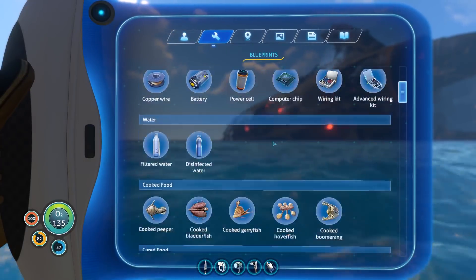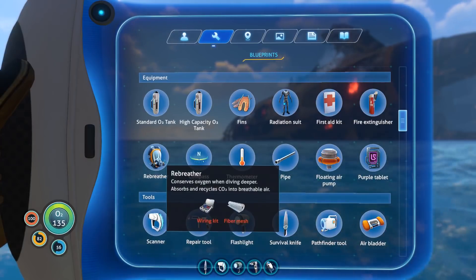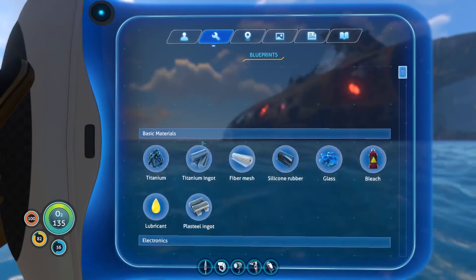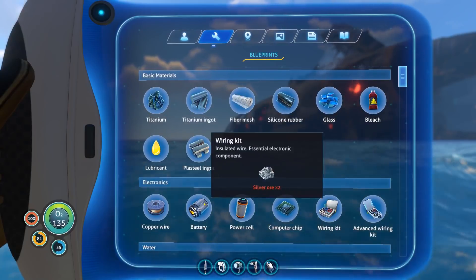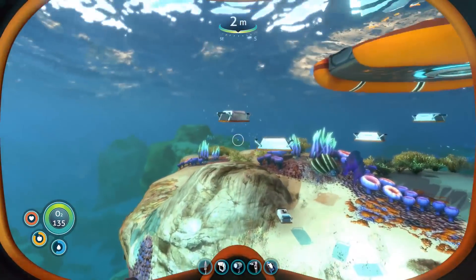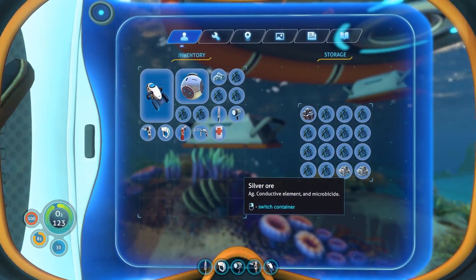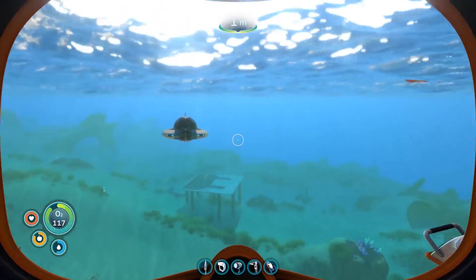I wanted to see how to make the better fins. I said I could make something that conserves oxygen when diving deeper. That's good. Wiring Kit, Fiber Mesh — so I need two creepvine samples. And a Wiring Kit needs two silver. I don't know if I have two silver. Let's check that. I have two silver. Nice.